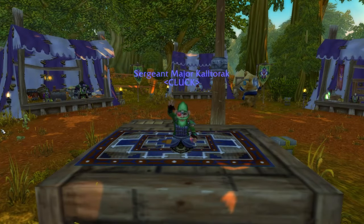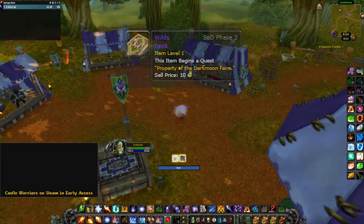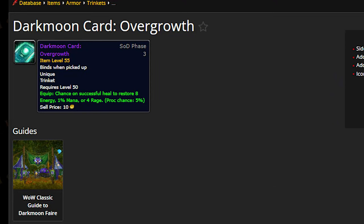Hey guys, Kaltorak here. Today I want to talk about the new Darkmoon Trinket, Overgrowth. You get this trinket from the brand new Wild's deck. It reads: Chance on Successful Heal to Restore 8 Energy, 1% Mana, or 4 Rage.